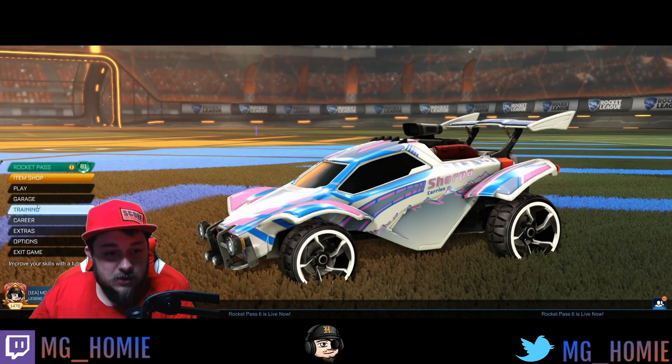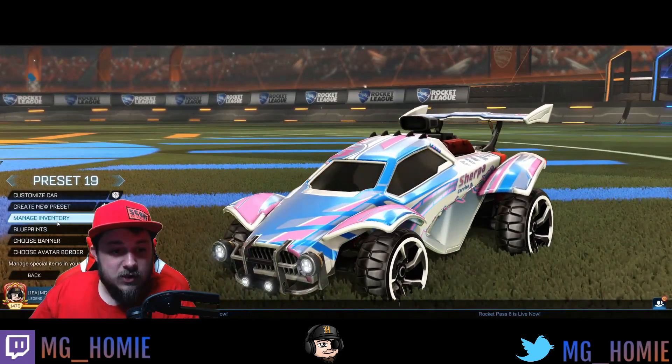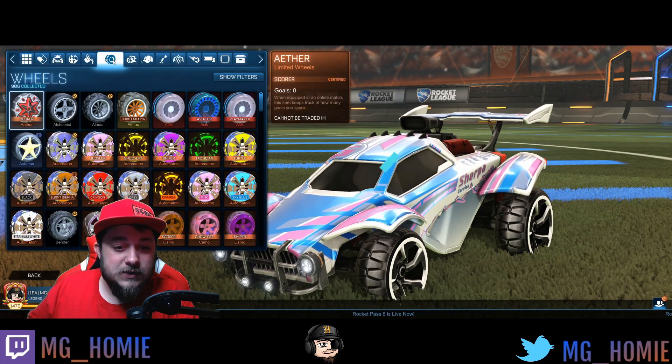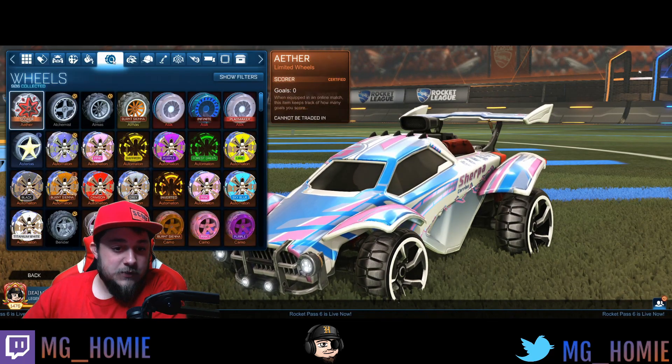Let's take a look at these. You're going to go to your garage, go to Customize Car, Manage Inventory, then go to the Wheels section. Under there, you're going to go to M's for Mendoza Pros.